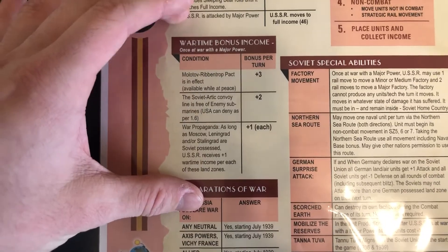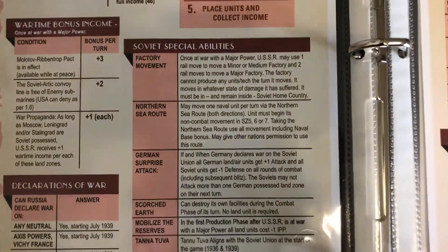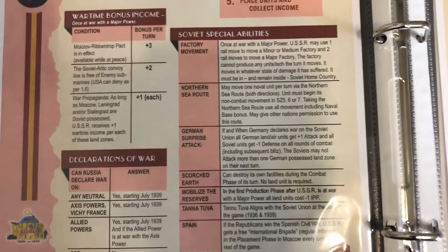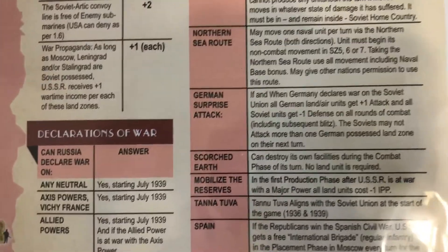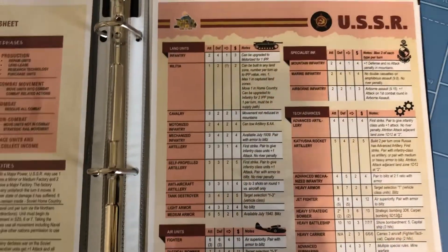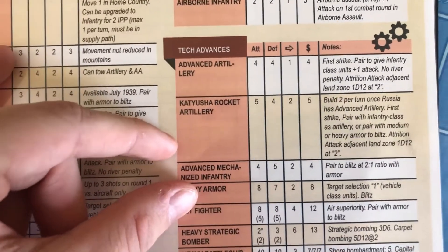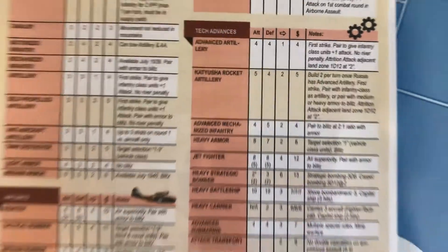Keep track of your wartime bonus income — it's going to be super important. Your Soviet special abilities are really going to help you stay alive when you get attacked by Germany, especially the factory movement and scorched earth. Keep in mind that scorched earth lets you destroy your own rails to hinder German advances. The Soviets' one unique unit is the Katyusha rocket artillery, probably one of my favorite units in the game.